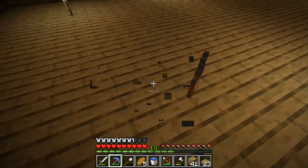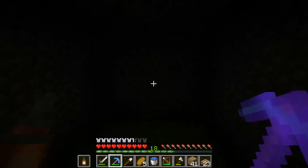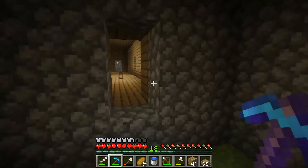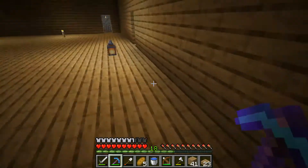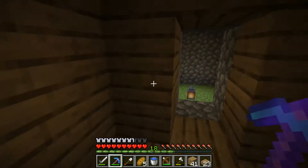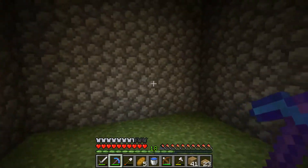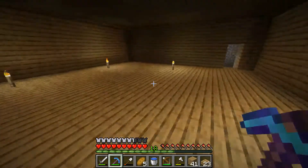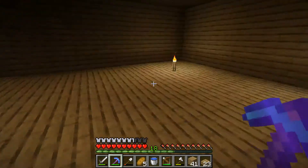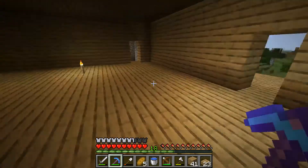We'll just take my lanterns and put them in here for now, right there. I'm not sure if I should put the doors here or all the way on the side — not sure where the best spot is. I've also got to make a ladder and stuff to get up as well, but we'll do that later. What I want to do today is build out the sections and rooms for this.